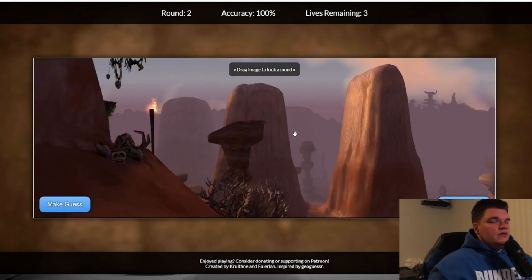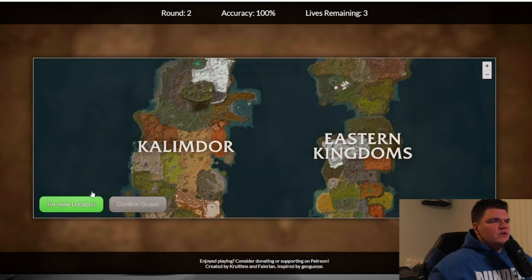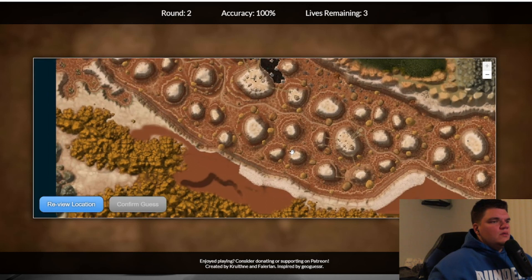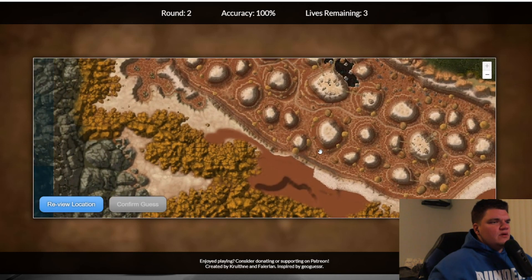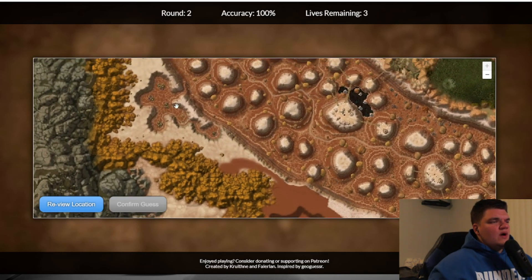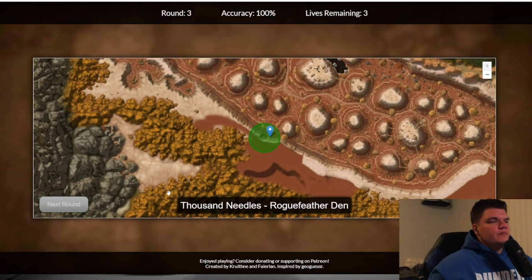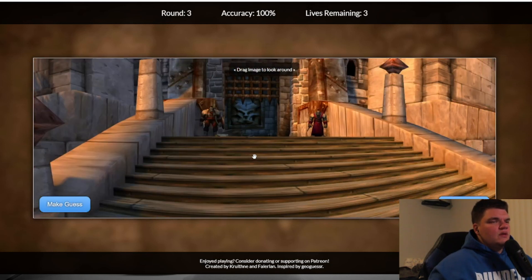Now this is the Test of Endurance quest — I think it's called Test of Endurance, same zone. Let's see if we can find the cave. It's actually a little harder to find than you think. Here's the wyverns, it should be right here. Good — two for two, we'll take that.